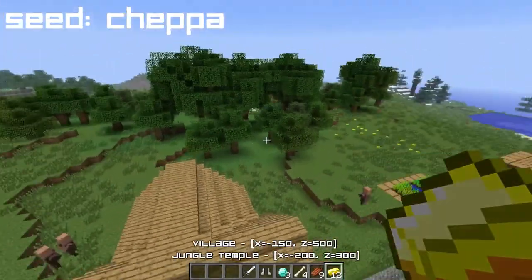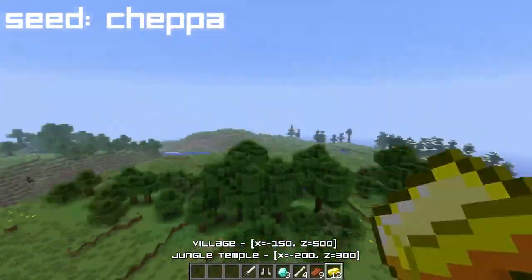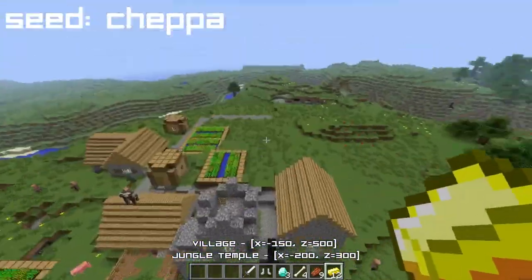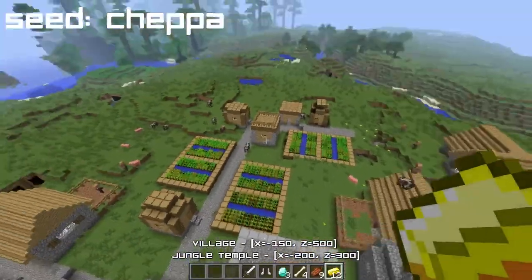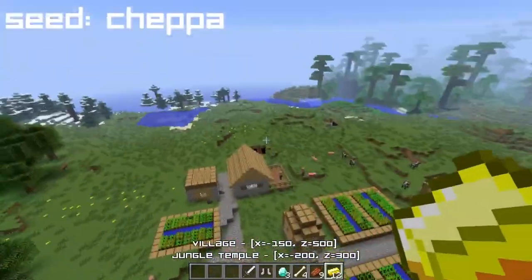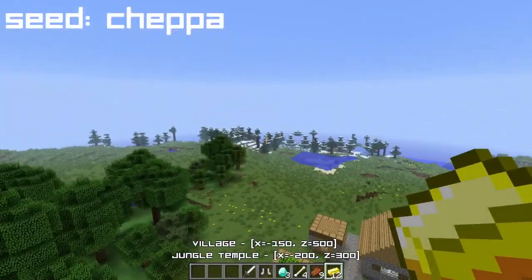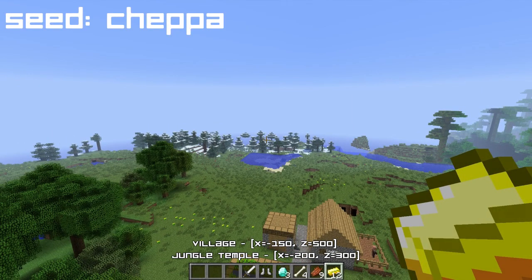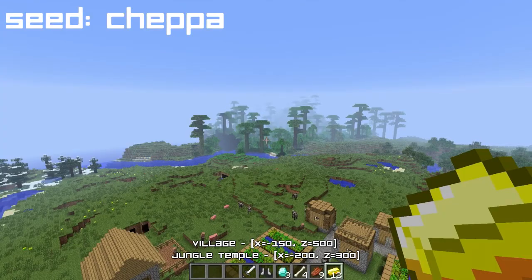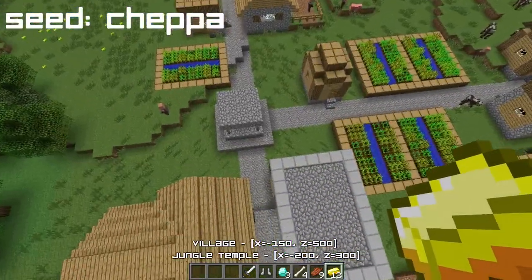You've actually got like three biomes right beside each other. I can't remember what this biome is, but that's the normal biome — that's what we start with in Minecraft. And there's the winter biome slash taiga, I guess it's called taiga. And that's the jungle biome.